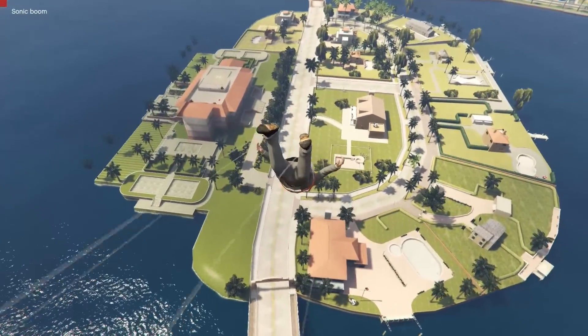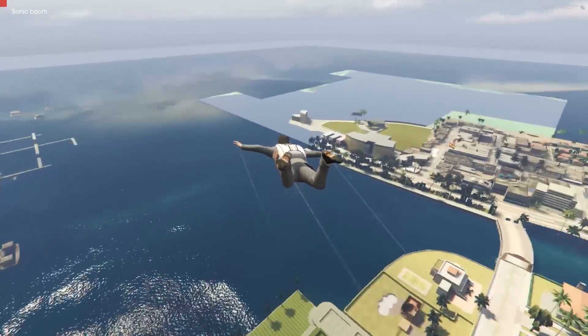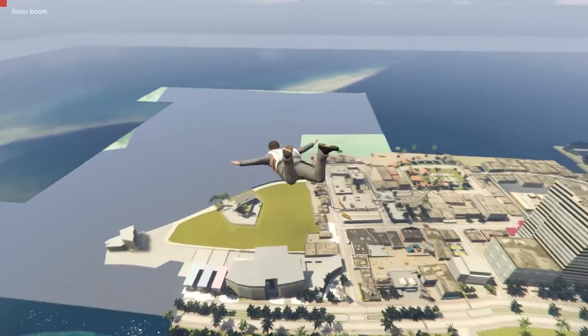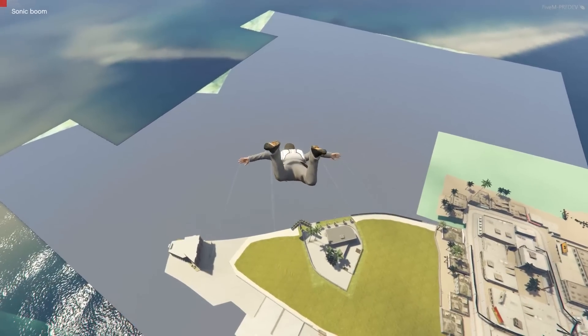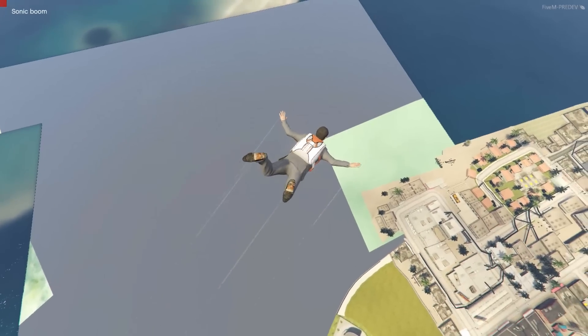We're actually starting off on Starfish Island — yes, I know my stuff, well I've got the map but still. Over there should be an airport but you can clearly see there's nothing where it would have been. So this is almost the complete map but some bits still haven't been ported over yet — where the airport would have been is just a load of nothingness, which is quite scary actually.